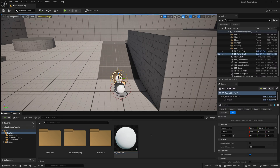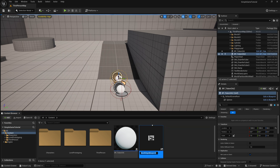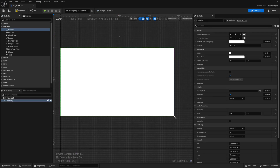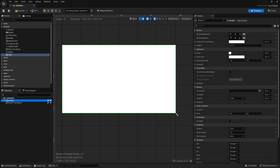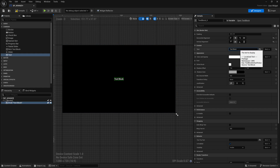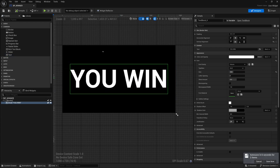Now we want to create our win screen. We'll right-click in the content browser, go to User Interface, create a Widget Blueprint, make it a User Widget, and call it BP_Winner. We'll open this up — this is where we design our interface. We'll drag and drop a Border, then drag in some Text. We'll change the border's brush color to black, center the text horizontally and vertically, change the text to "You Win", and make the font size a lot bigger.